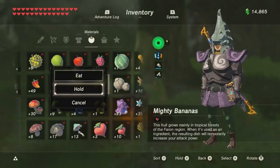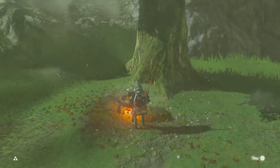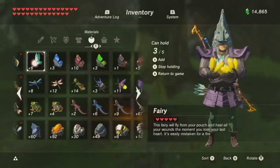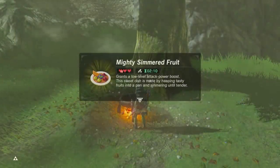Sometimes cooking a meal is okay and you can get a decent buff out of it, such as some hearts that tack up and last for a little bit of time. However, cooking the exact same meal with a fairy will net a little bit stronger results — much more hearts and it lasts a bit longer.